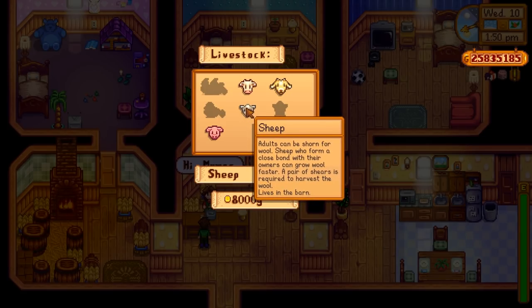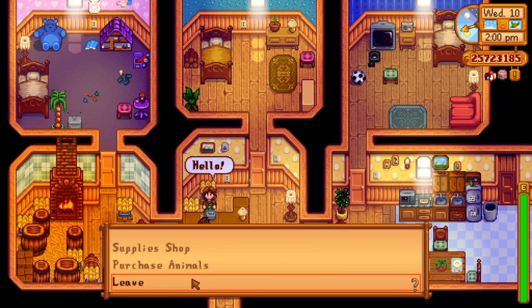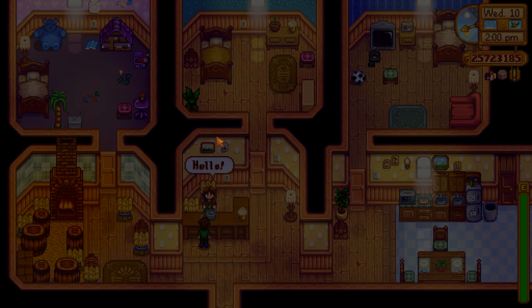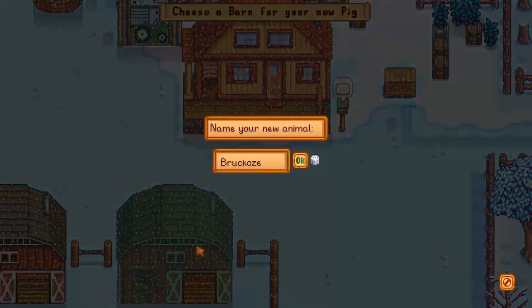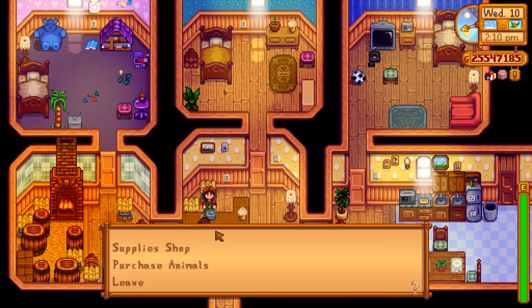Time to move on to sheep. Adults can be shorn for wool, and sheep who form a close bond with their owners can grow wool faster - a pair of shears is required. And finally my favorite: pigs. These pigs are trained to find truffles. I don't know why Marnie's selling truffle-finding pigs for so cheap - she should just be using them to find truffles herself, she'd make a lot more money. Just like that, the barns are all full of their respective animals.